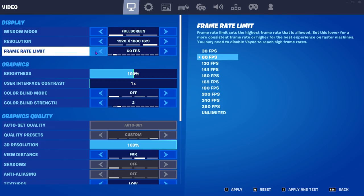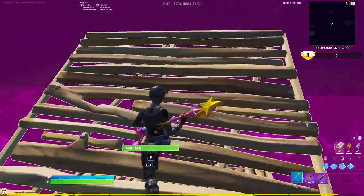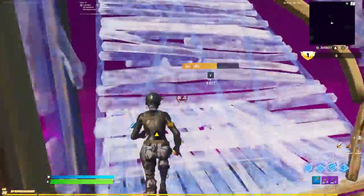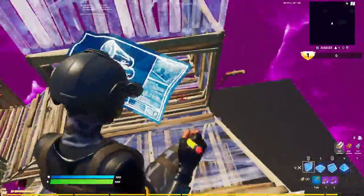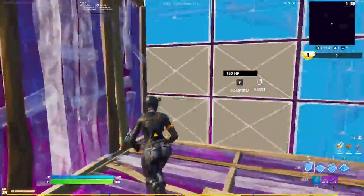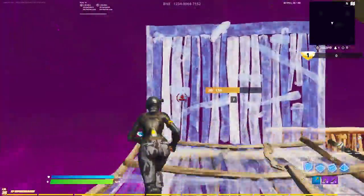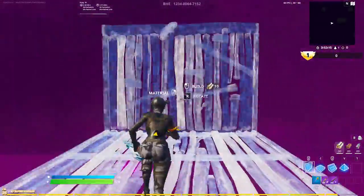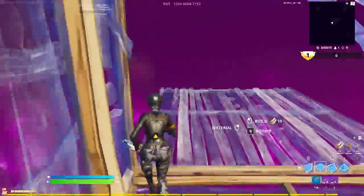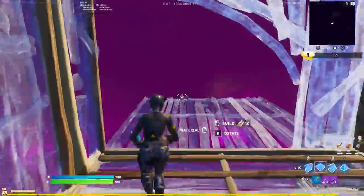Say you have a 60 hertz monitor — you're obviously going to put on VSync, or cap it at 60 FPS. As you can see, my movement is not the best, it feels sluggish, and my ping is higher. I have 40 ping, 33 to 40, which I usually get 26 to 23.